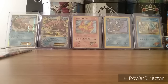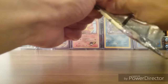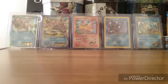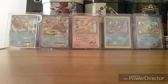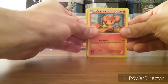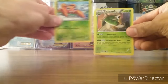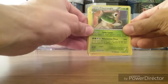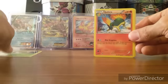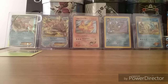Sweet, successful blister pack. Last pack here: Paras, Axew, Remoraid, reverse Paras, and Drillbur — nice! Chesnaught hollow. So two hollows and a break out of this blister pack, very good — definitely above average. Lava, Vanillish, and a Bridgette trainer. There you have it, awesome.